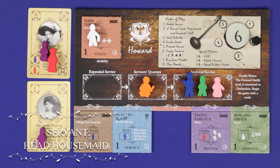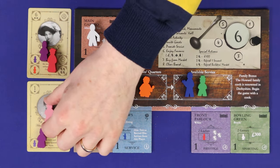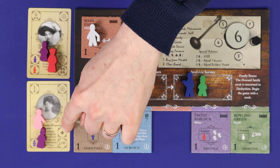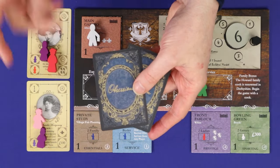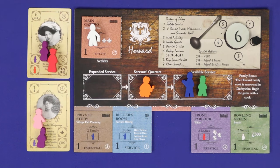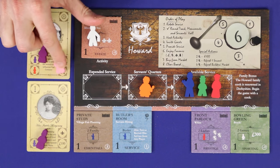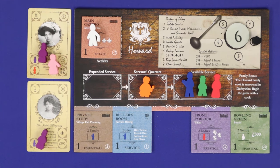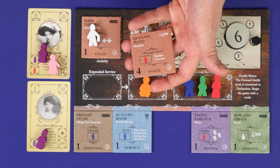The head housemaid is somewhat similar, with two different abilities — you can use one per activation. She can provide supplemental service to a guest who has a Gain Guest Cards reward; when claiming that reward, you draw one more card than required and then choose which one to keep. Or she can substitute for the housekeeper when providing compulsory service to a guest who requires it. Like the hall boy, the head housemaid can only be placed on cards, never on tiles.